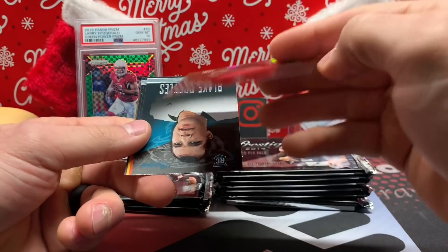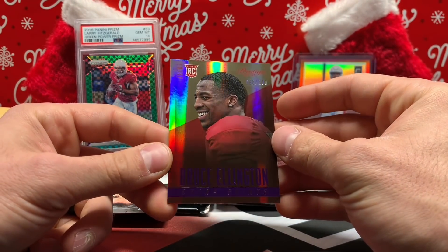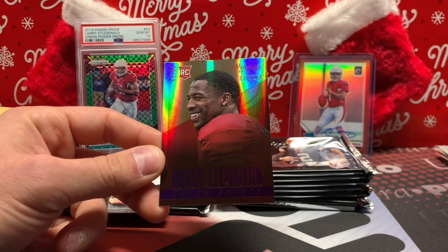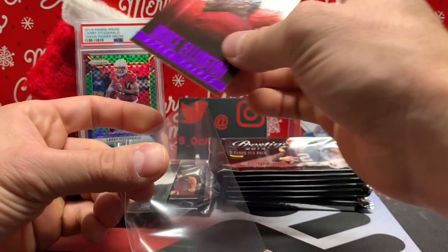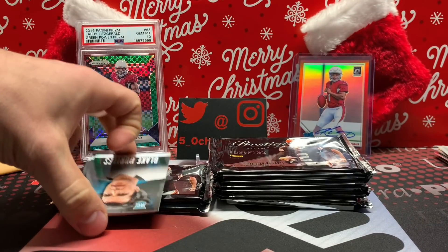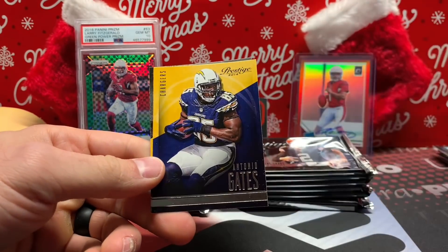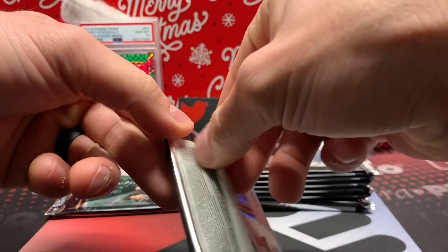Bruce Ellington, number 100 extra points — first numbered card. I say the Cardinals are right there for the playoffs. I'm really unprepared — I have no sleeves sitting over here. Back at it — just had to grab some sleeves. Blake Bortles rookie. Amendola, Antonio Gates, and Marcus Wheaton.